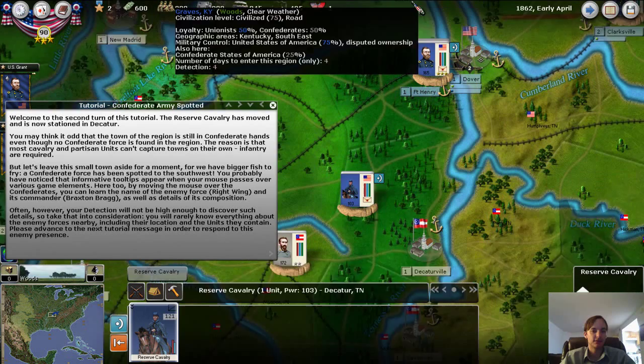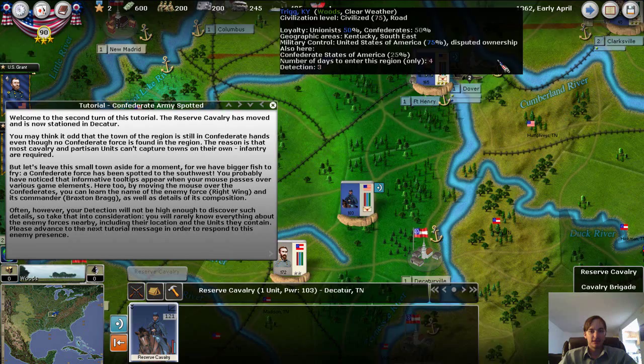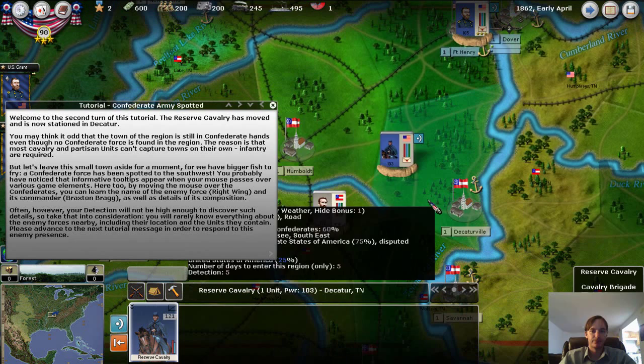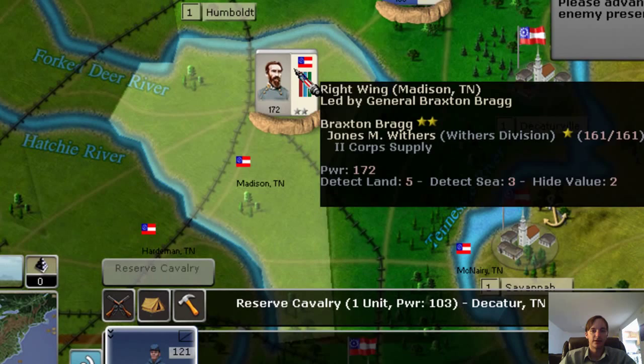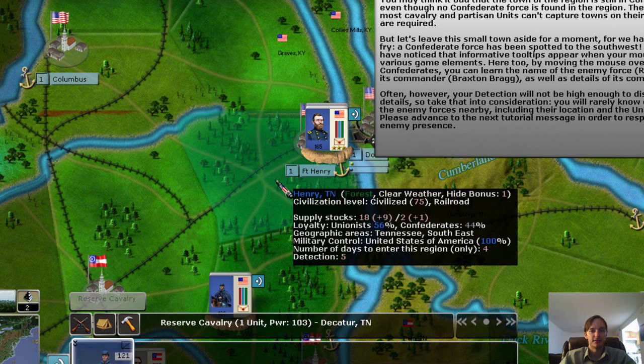At the end of the last tutorial we had just sent a cavalry brigade, three regiments, and an artillery battery down into Decatur. And now we see that there is a small division — Withers Division — led by Bragg in command.